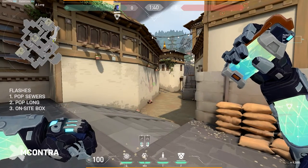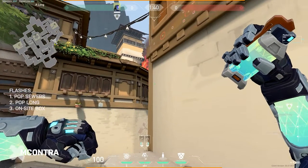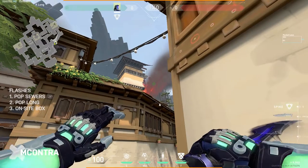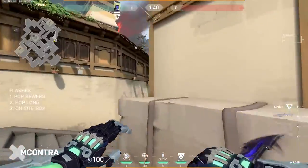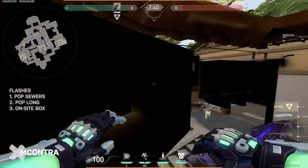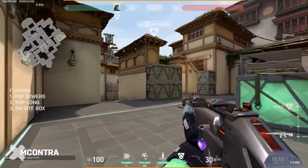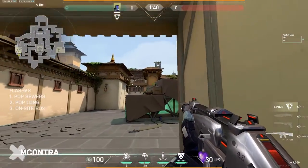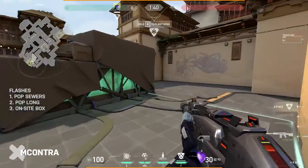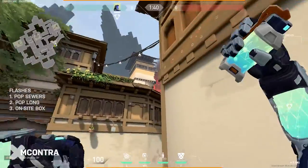Flash three is a supportive flash for an execute. Jump on the sandbox — same positioning as the TL;DR — aim up at this little square, and as you run forward and the wall opens up, toss the flash over. You need that momentum for it to land exactly where needed. It flashes pretty much anyone on site: people playing deep, those on the box angle, and players holding the short lane. Very effective for executing with your duelists.